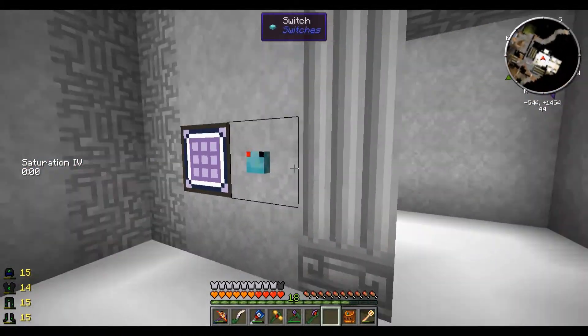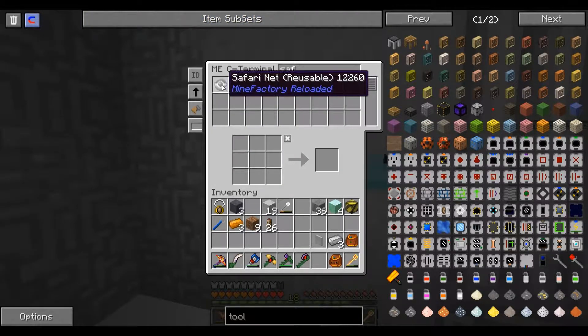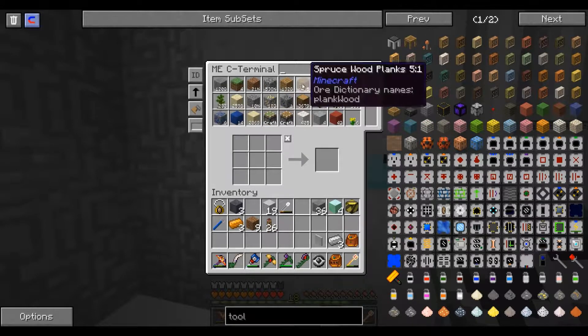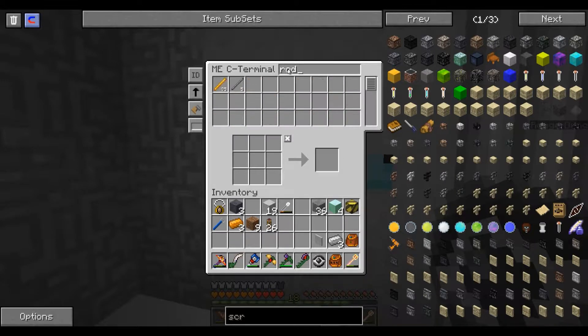Actually we need safari net. We have one scraper but it's almost broke. Scraper - I think it's just a stone rod, we'll try to do this off memory. Stone rod... and yep, got it.